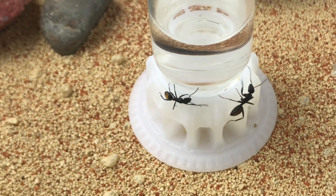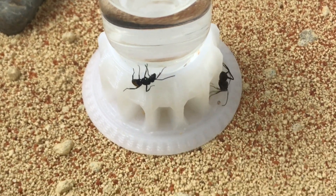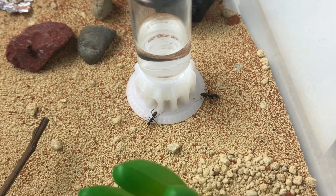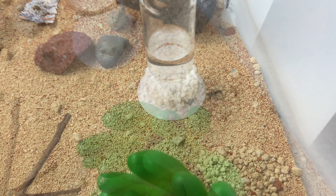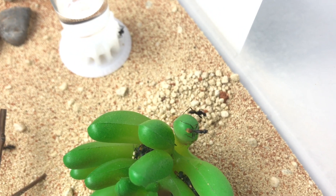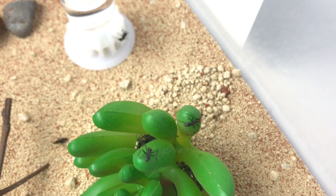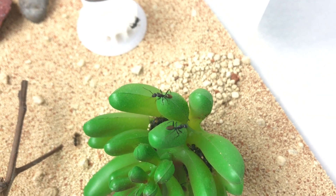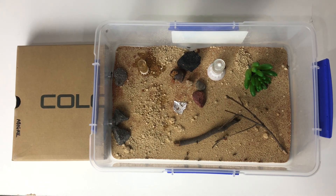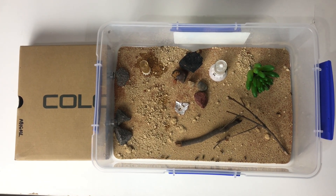These guys do enjoy the water - they get stuck into that water, which is always good. Always make sure you've got a nice fresh water supply for your ant colonies - it's critical for them. Now, as opposed to the banded sugar ants which are mainly nocturnal and come out towards the late afternoon and evening to forage, these golden tail sugar ants come out during the day and forage in the outworld quite a bit.